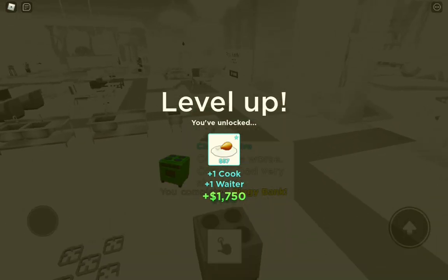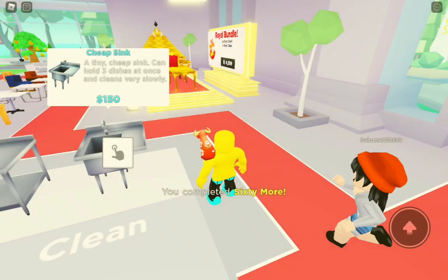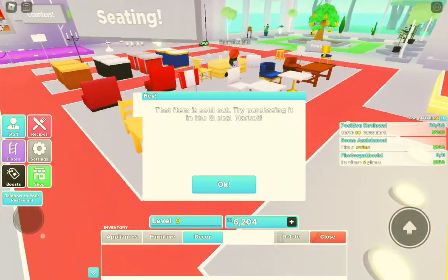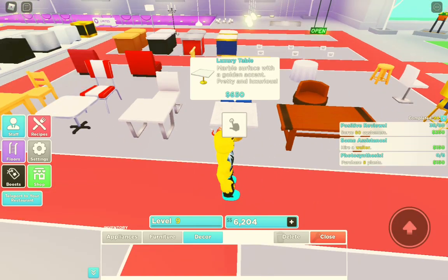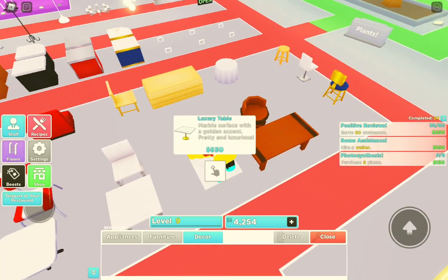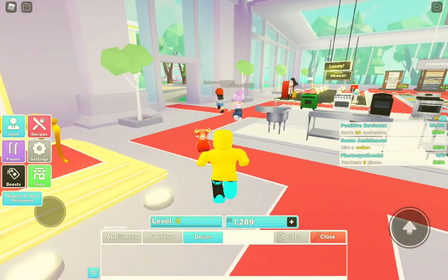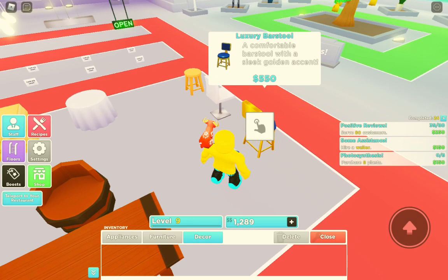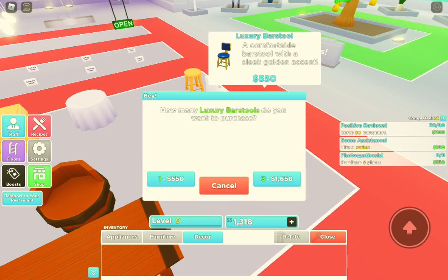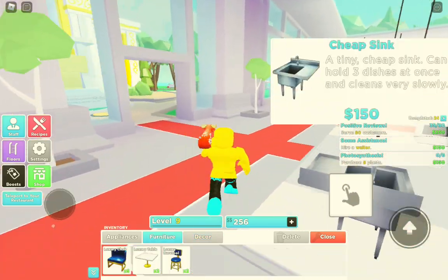Oh, what do you know — I leveled up! We get some money there. I think we're gonna go ahead and buy this three times. We'll go ahead and buy this three times again. Now we're gonna go ahead and purchase this item right here once, then purchase it twice. Now that we have all that furniture.